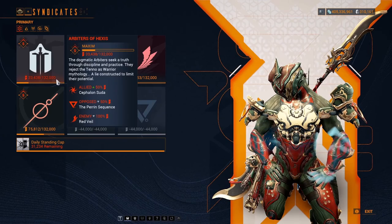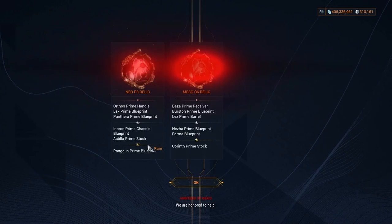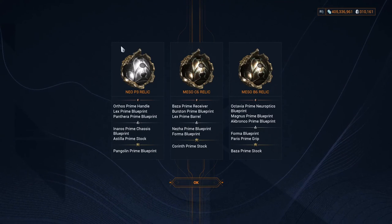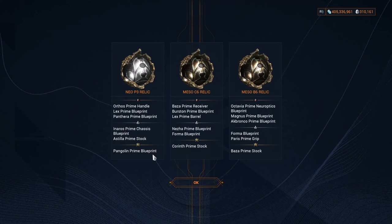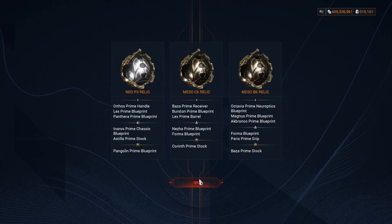When you are more familiar with Warframe you can start farming relics. You can buy a relic pack from the relay to get assorted random relics, but don't do that if you are low on resources — farm them instead. For example, a Neo P3 relic can give Aktos Prime handle, Lex Prime handle, Panthera Prime handle, Inaros Prime, or Pangolin Prime parts. A Meso C6 relic can give Corinth Prime, Naza Prime, or Forma blueprints.